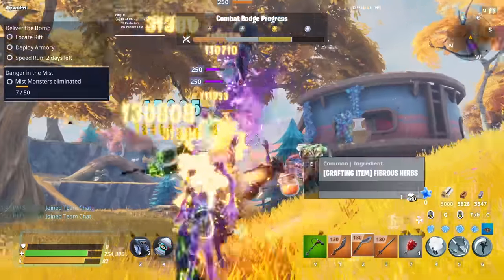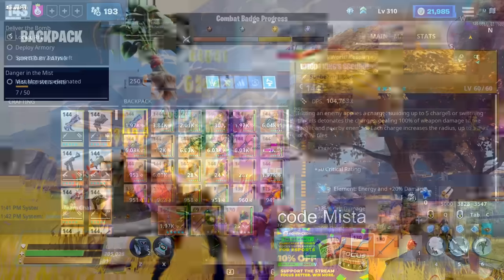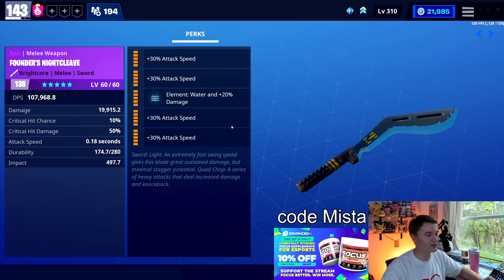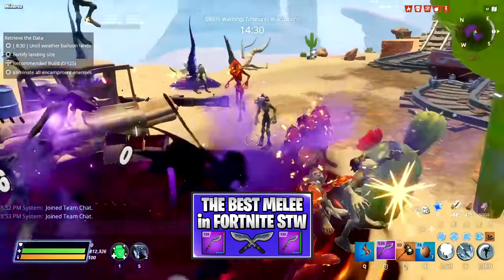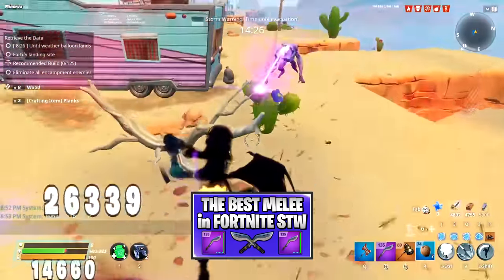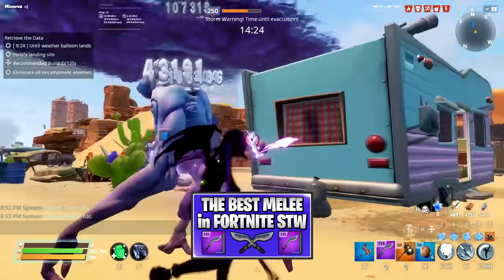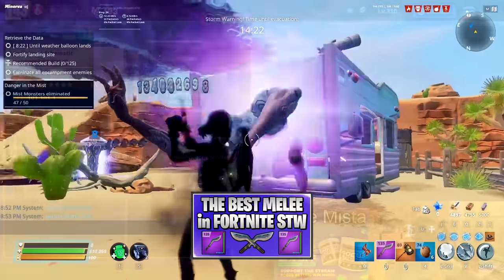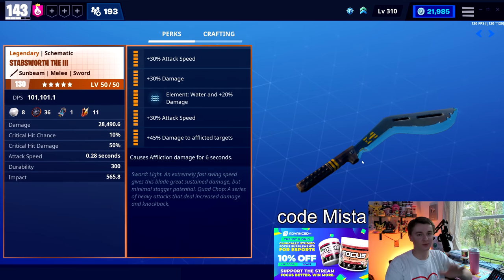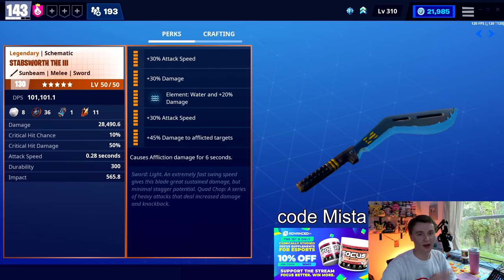As a nice little honorable mention, if you have a fancy Founder's Night Cleave — it's glitched from a long time ago and is no longer obtainable, but it was possible to get quadruple attack speed. If you have this, it is fantastic for farming Paleo Luna. But today I'm just talking about the base game currently accessible Stabs Worth the Third, which is, again, amazing. It's a really strong base game weapon — tons of damage, swings fast, does the job. Highly recommend it.